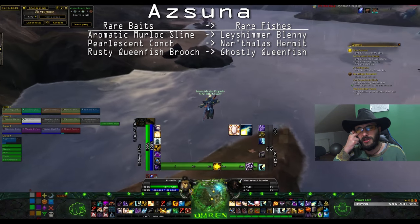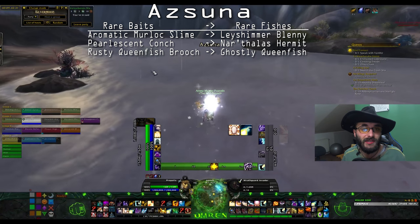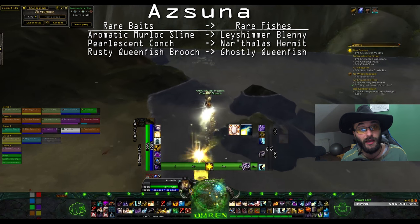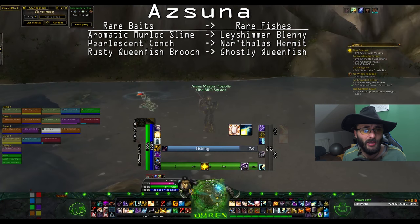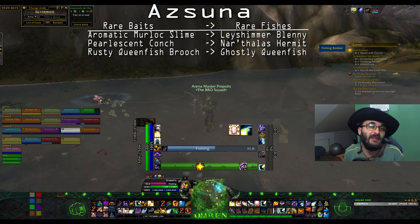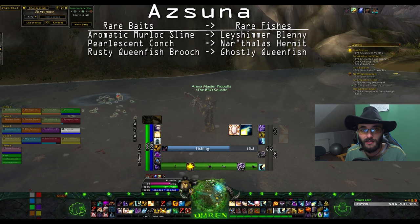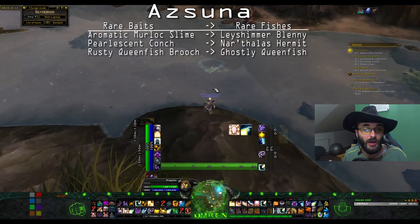You can also use Arcane Lures because they help in the process of getting new baits. Later, if you don't reach 800 fishing just by completing all the requirements for Bigger Fish to Fry, you might want to have a couple of rare baits to fish up and level more easily. For Azsuna specifically, I couldn't find many pools clumped together - usually just two to three max - so Azsuna is kind of poor for fishing pools.